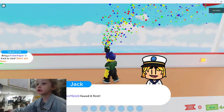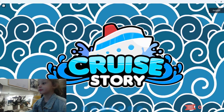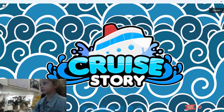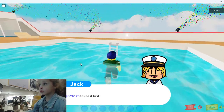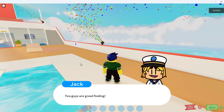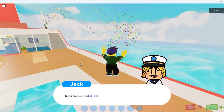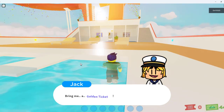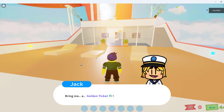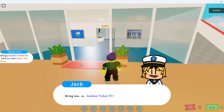Found it first! You got two crew spots. Alright, what's the third item? Now the last item — bring me a golden ticket. A golden ticket! Do you know where that is? In the aquarium. In the aquarium.